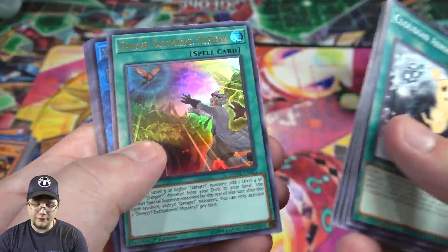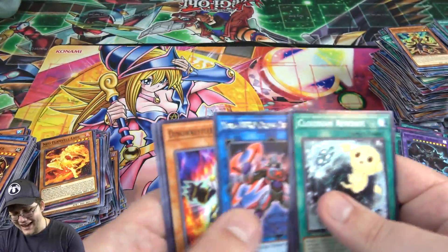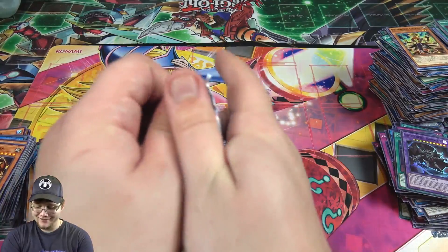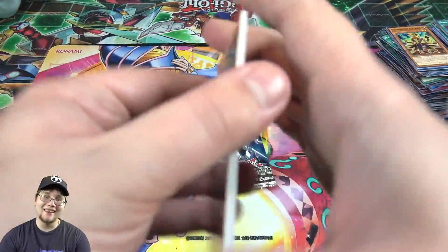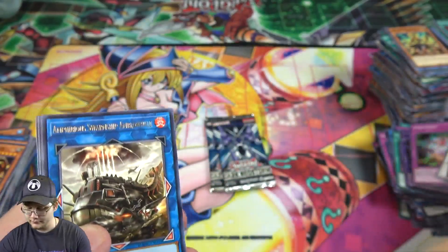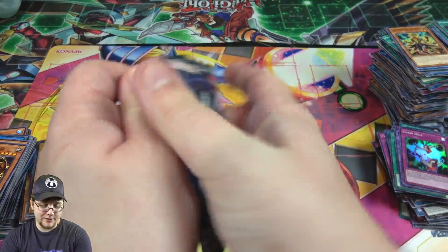Cloudian. Another one of the Danger — man, I don't really want a bunch of these Danger cards, I don't think they're that great. Maybe I'm wrong, maybe I should be more thankful. Come on, give me that Valkyrie — we've only got one of her. I gotta get that playset. Still plenty of cards from this set that I am missing, let's get those.